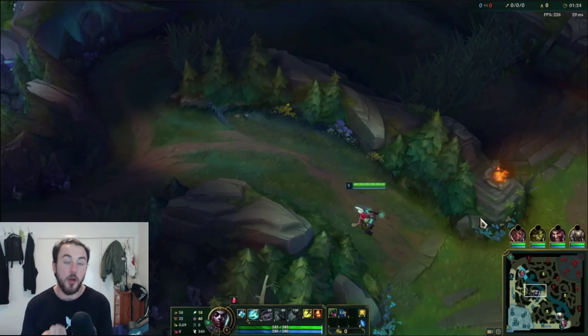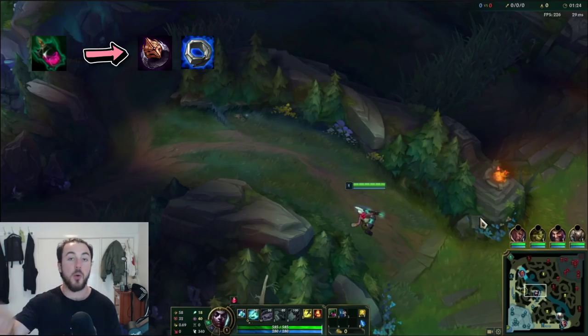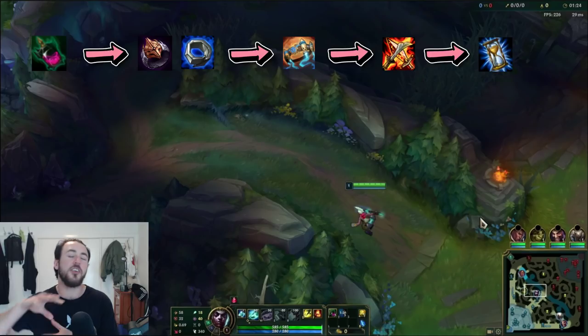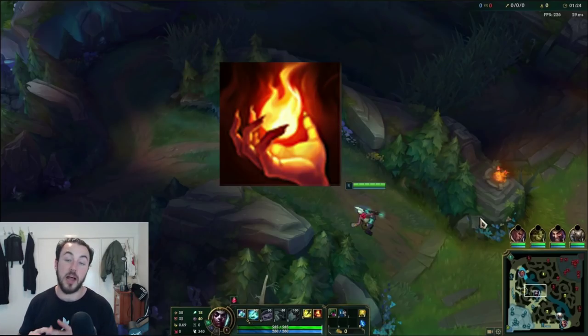With the build, you want to be going Corrupting Pot start into First Strike, Dark Seal, and Doran's Ring. Don't worry, I will cover why we build that every game within this video. Then you finish off your Proto Belt into a Lich Bane, into a Zhonya's, and then you can round out the build with whatever you need — maybe a Rabadon's, a Void Staff, or Morello's. With Summoner Spell choice, I always go Flash, Ignite, and I'll talk about that within the video as well.